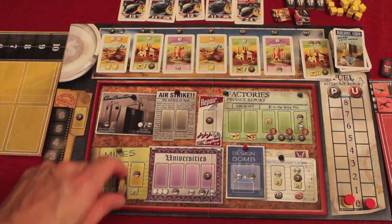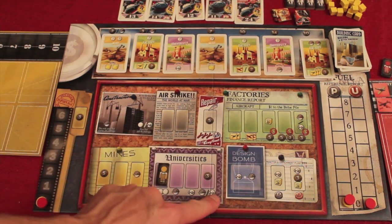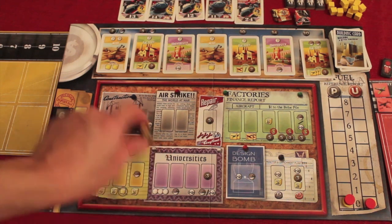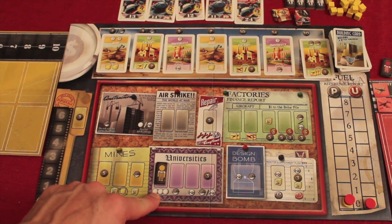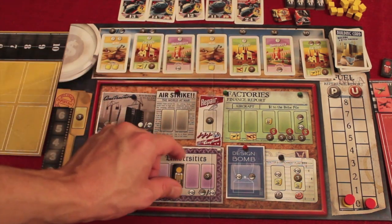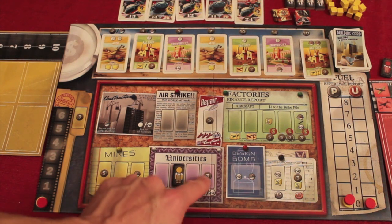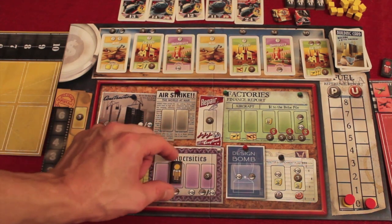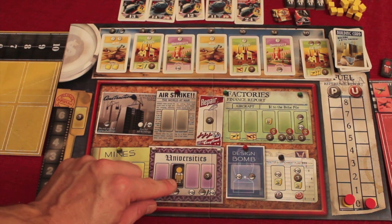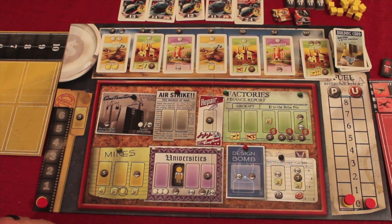Let's talk about the different spaces. At the universities, you place a worker, pay anything listed, and the output is always on the bottom. You could take three more laborers from the contractors, get an engineer from your colored workers or contractors, or get a scientist. You can also pay three to get either an engineer or a scientist. At the beginning of the game, you only have four laborers, and you have four scientists and four engineers of your own color to build upon.